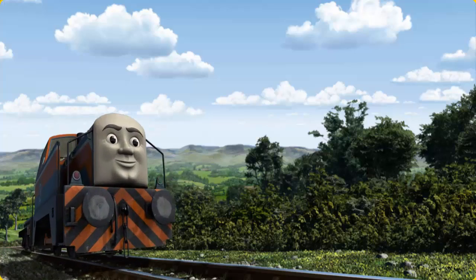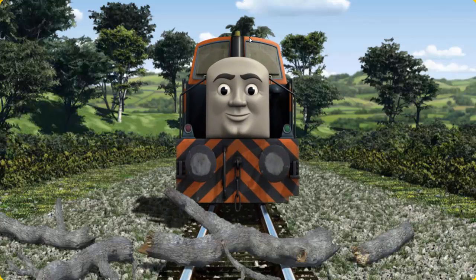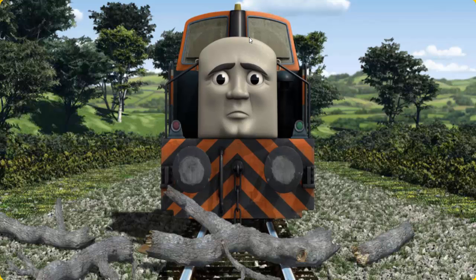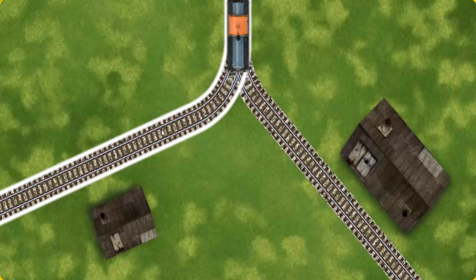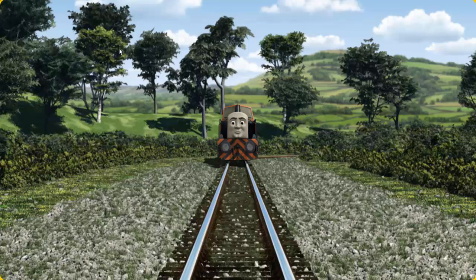Den set out for Tidmouth Sheds. Suddenly, Den had to stop. He needed to go a different way. Find the track that goes nearest to the smallest. Let's go!